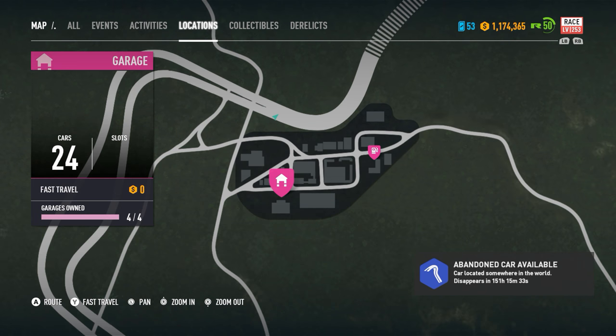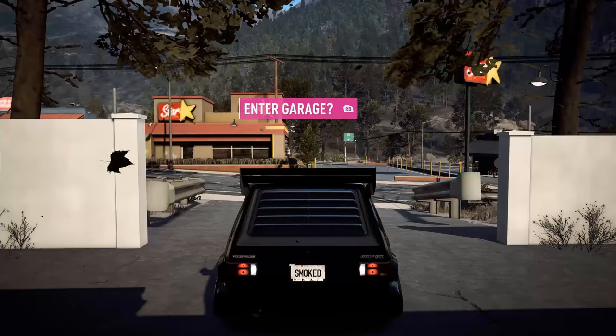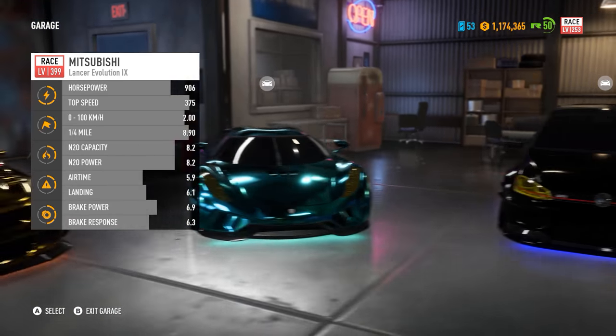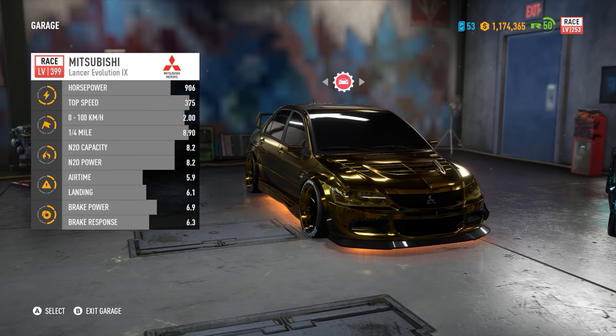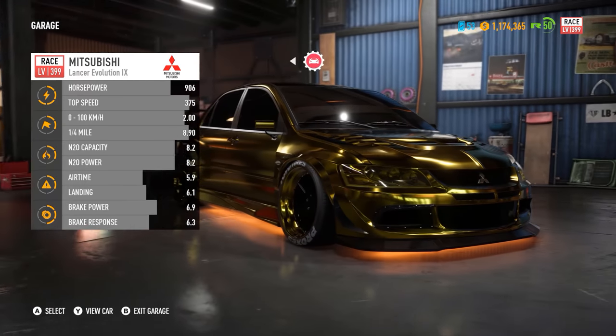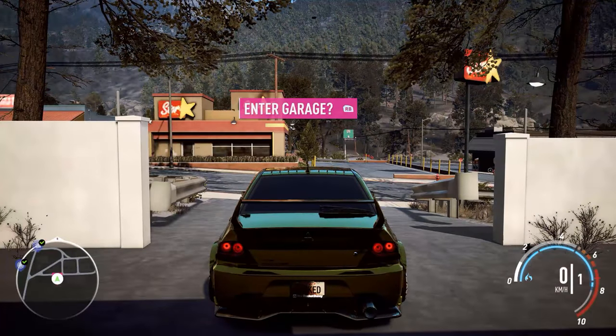Oh fuck, I pressed the wrong button by accident. No problem. I can get a faster car though. What should I do? I really like this one. In every racing game where this Mitsubishi is available, I have this Mitsubishi. I can almost say it's my favorite car, but it isn't — it's a LaFerrari.